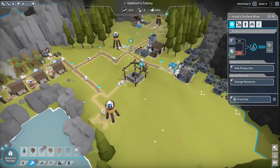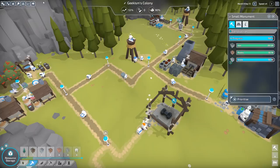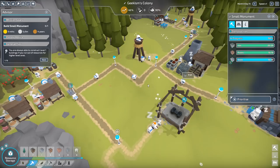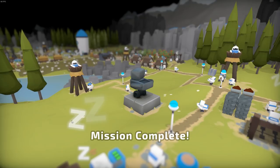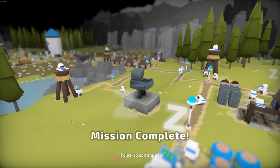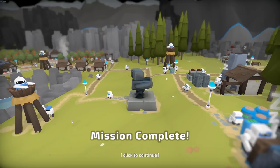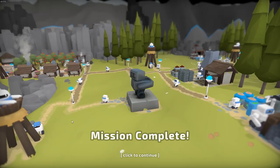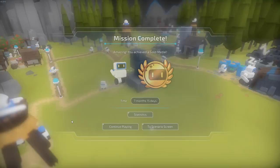Pretty much now everything should just be coming down to here. It just needs two more stone and we're done. We'll have done it in nine months as well which means we'll get a gold star. Come on, the last stone — here it comes. Let's slow the game down a bit so we can really appreciate this last bit coming in. The last piece of stone needed for our mini monument. Let's have a look — here we go. Oh, this is a big moment for us. Mission complete! I'm totally milking this. I feel like a huge, huge success. Look at our little monument. I'm kind of in love with it. Look, they're dancing! Time: seven months and fifteen days. You achieved a gold medal! Nice.